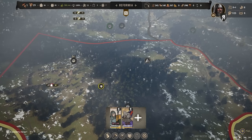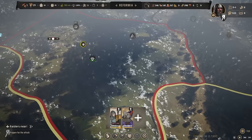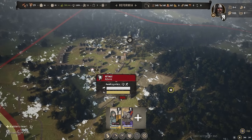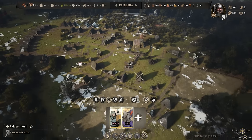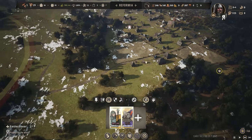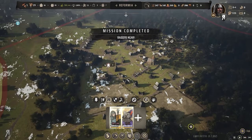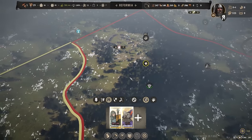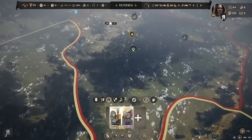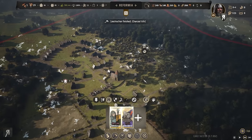I apparently can't see where the raiders are. I selected my own troops in classic RTS fashion with a click-drag box. Mission completed — raiders near — yes, okay. But where actually are they? I'm looking for an icon, looking for basically anything. Construction finished on the charcoal kiln — great, good to know.